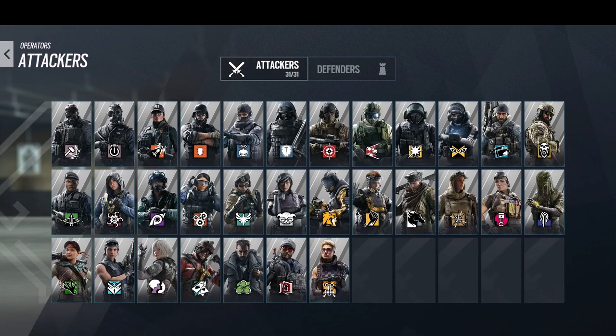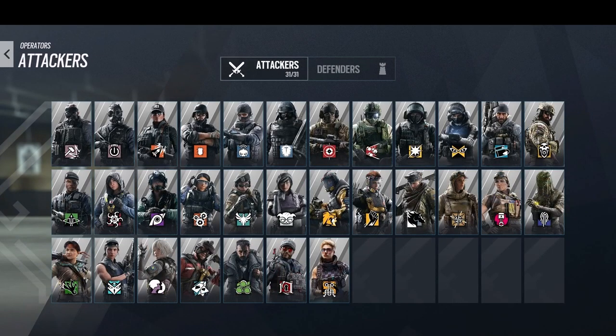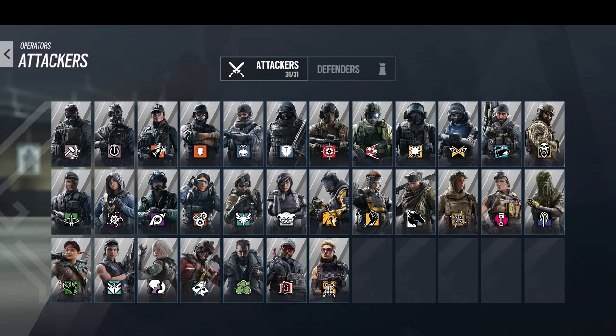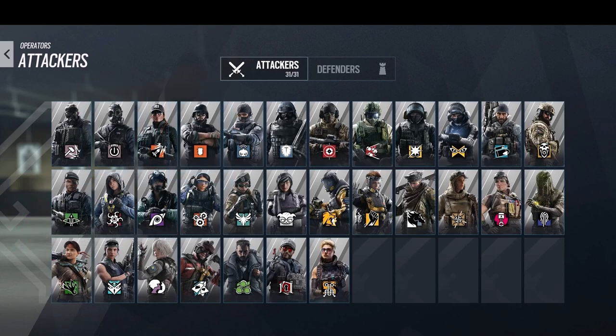Picking the right operators for the job will greatly improve you and your team's chance of winning. There are many operators that synergize very well and truly change the outcome of a round — this could be any disabler operator together with a hard breacher, just as an example. When picking operators, you have to take into consideration what site you're going to defend or attack, and redundancy is key.